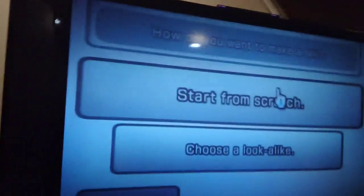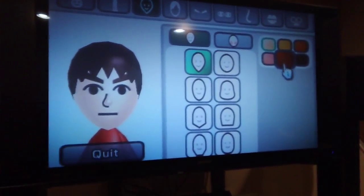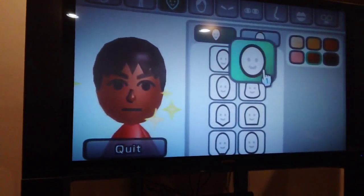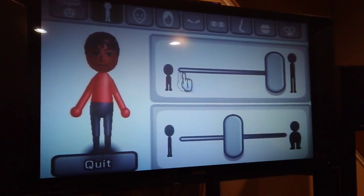So first, you click Male, unless you're on a female. And start from scratch. Then you change the head — set the height all the way up, for how tall he is.